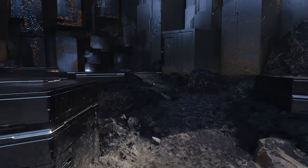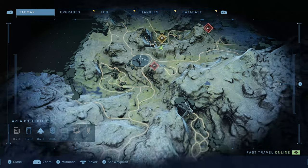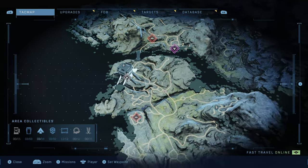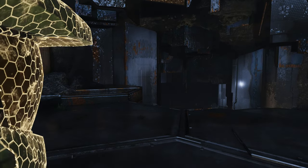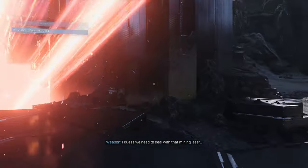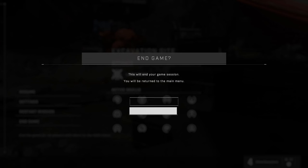Before triggering the cutscene, here's the plan: a few seconds after the cutscene ends, pause the game and go down to End Game, which brings you back to the menu. Hit Continue to load back into this area, then jump into the laser and quickly fast travel to the Recovery mission on your Tac Map. After triggering the cutscene, watch it or skip it — once you regain control, move around for a few seconds, then hit pause and scroll down to End Game.